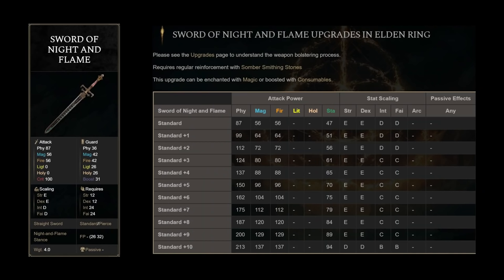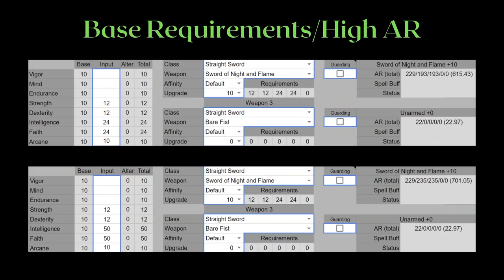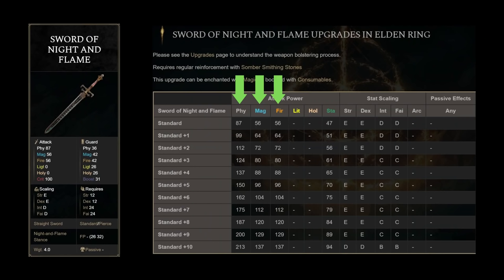I saved the best for last. Even among the unique swords, the Sword of Night and Flame is quite the eye-catcher. This is the only tri-scaling weapon at base in the entire game and one of my personal favorite weapons by design and theme. By investing into intelligence and faith to 50 points each, you can quickly reach a high attack by utilizing the scaling curve. However, do not be tricked by its exceptionally high attack rating — because it is split into 3 types of damage, it has to go through all 3 types of defense when you attack with the sword itself.